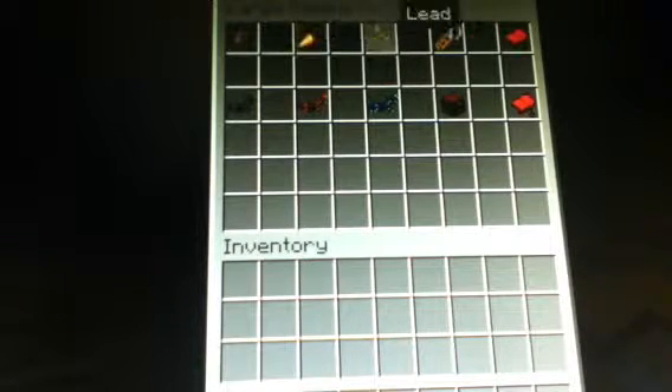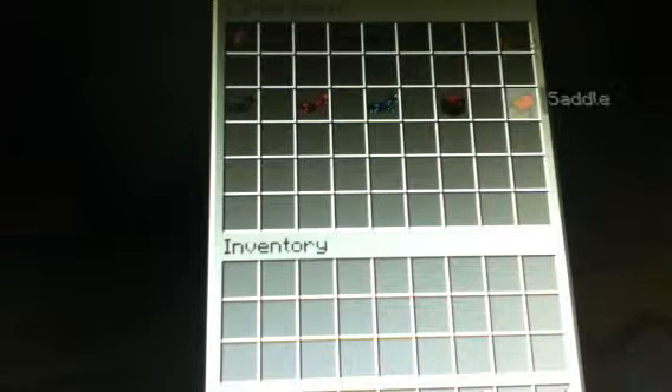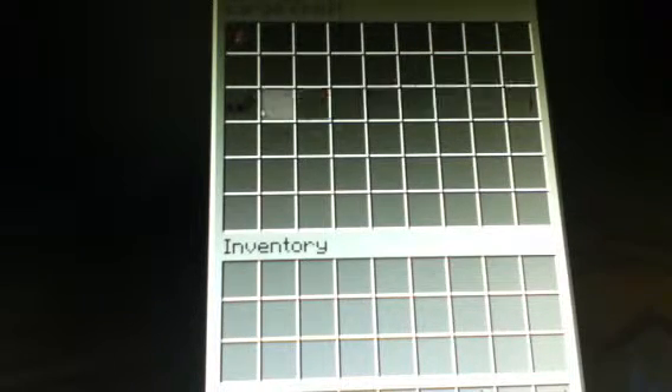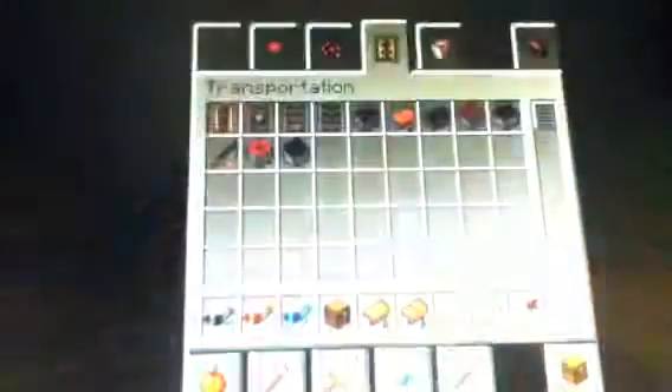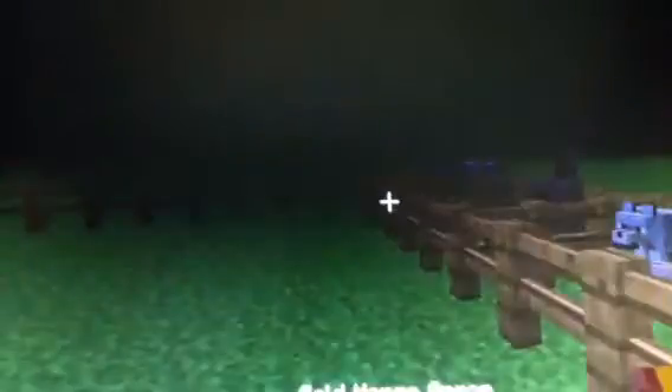Let's jump right into it. Horses: there's the horse spawn egg. To make horses bigger you'll need golden carrots. They also added name tags, saddles, chests, and armor. You're gonna need one slot open to tame them.